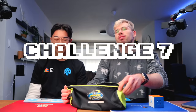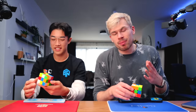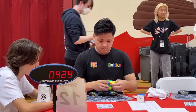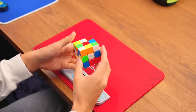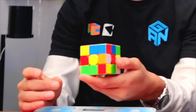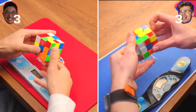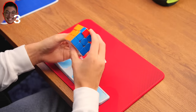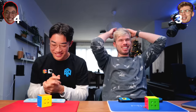Challenge number seven. This has two scrambles on it — one for Matty and one for me. The scramble that I have is a world record scramble. In other words, this is the scramble that Max Park got a three-second solve on. However, Matty has gotten the worst scramble possible — I was just googling a bit and looked for the worst scramble, and this is the one I found. Let's go.